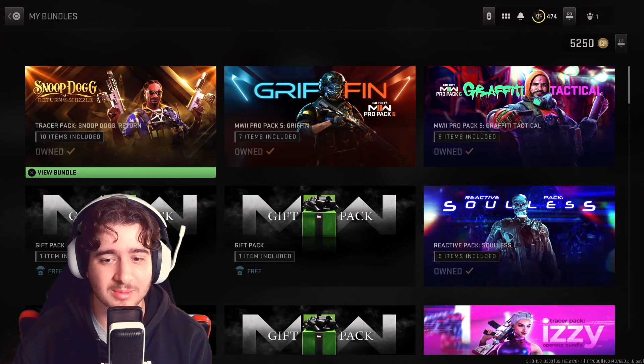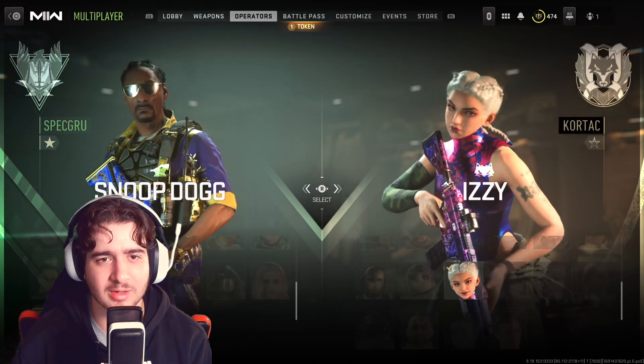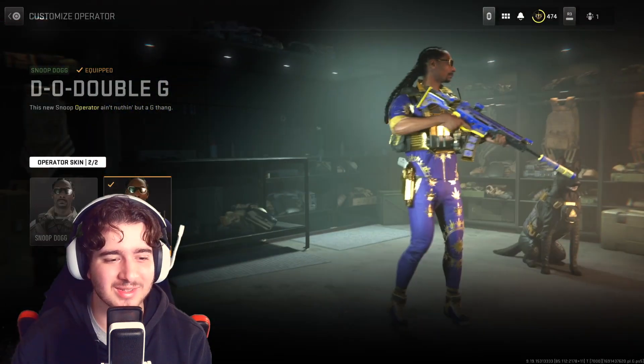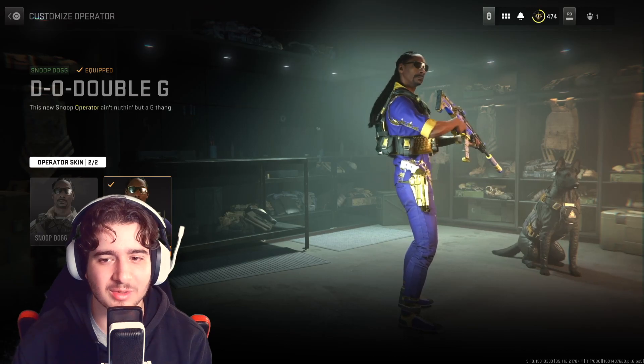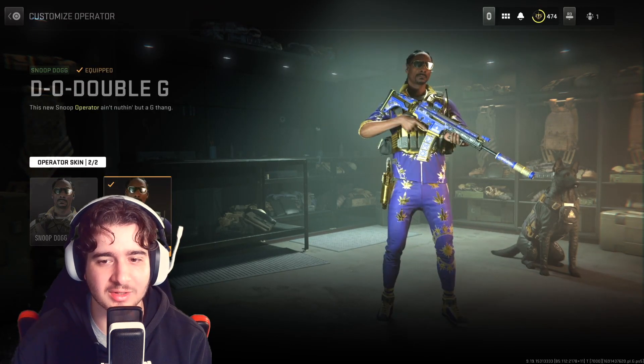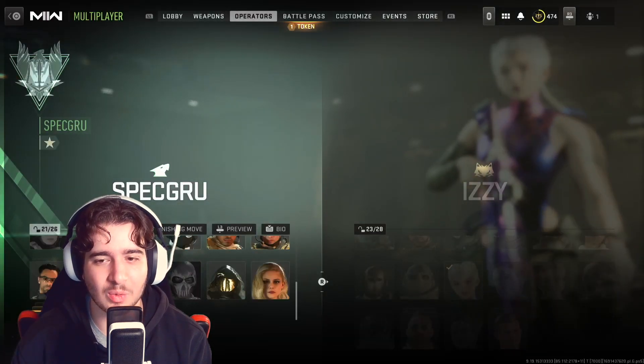This is the skin — it comes with two different skins. Not sure why it looks so dark here. Let me go to the operators. So there he is, looking pretty sick. We got two different ones: the D-O-double-G and just the standard Snoop Dogg skin. I think I'm going to go with the D-O-double-G. I think it looks quite a bit nicer.